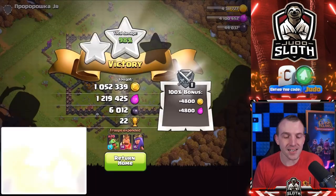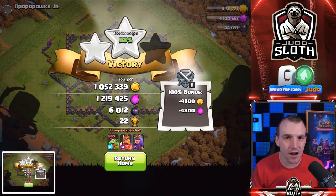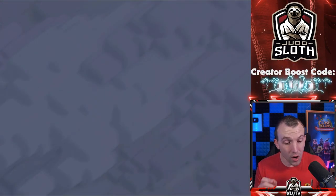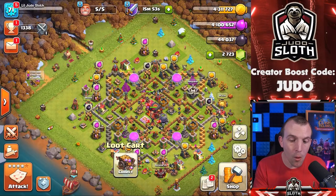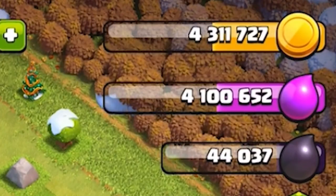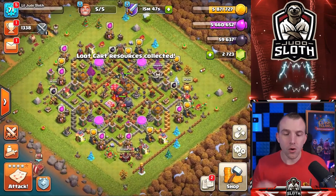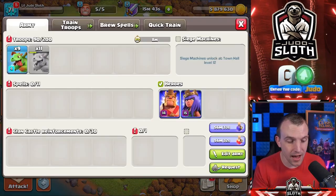But we did get over 1 million gold and elixir — I'll be sure to share that with you on Twitter and Instagram. You know that I love sharing my huge loot raids with you. We are doing pretty good here — 1.5 million! Let's just collect it. We're going to do upgrades at the end of the episode. We now have quite a lot of gold and elixir. It's definitely going to help out.